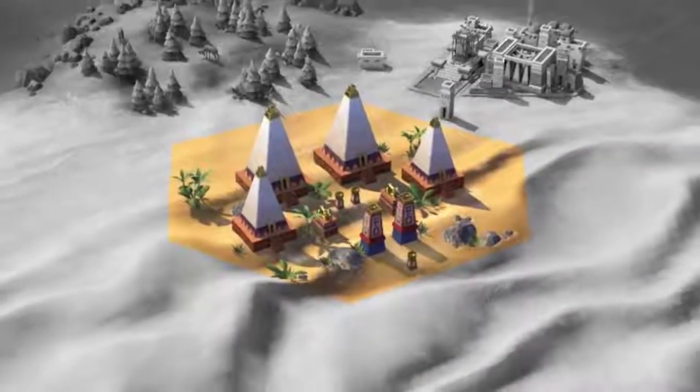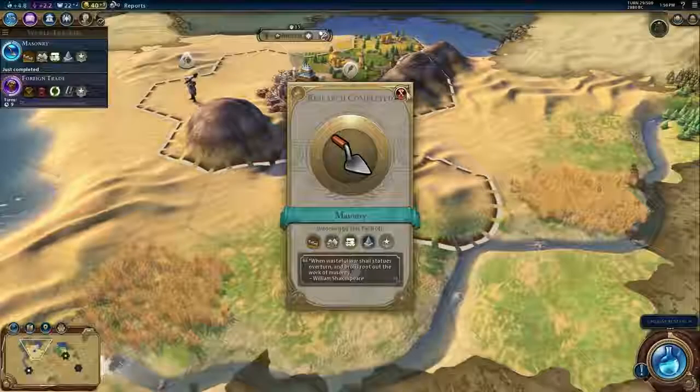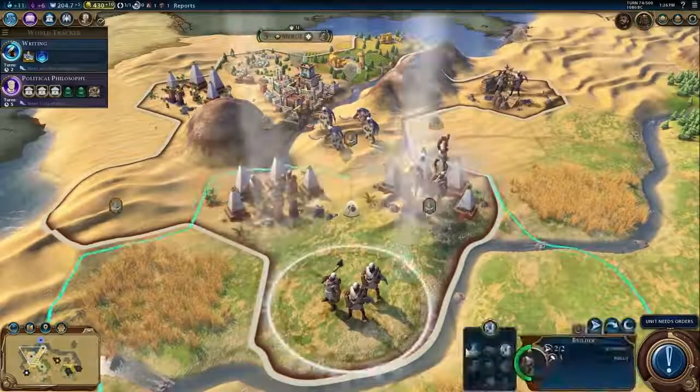Nubian Pyramids are their unique tile improvement. These require masonry and must be built on desert, desert hills, or floodplains.